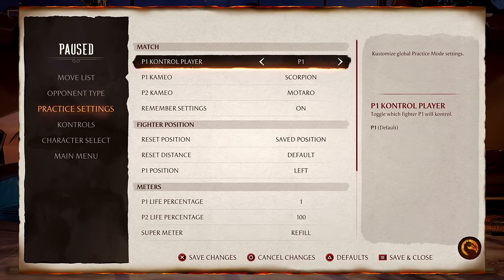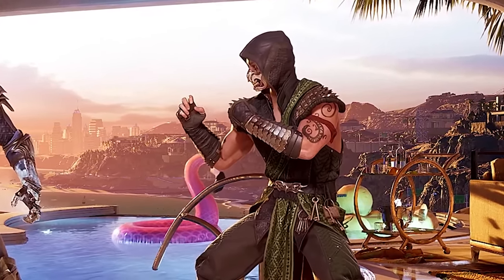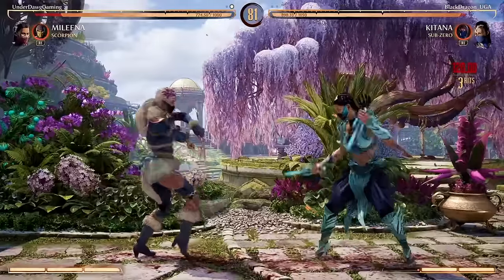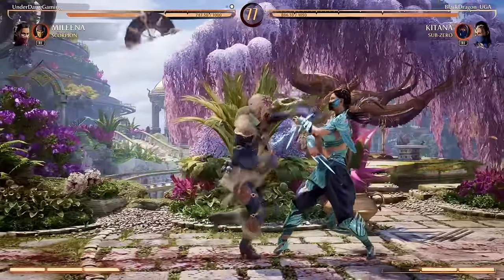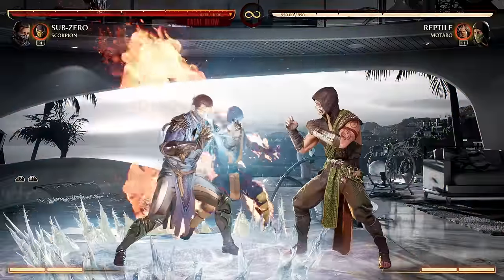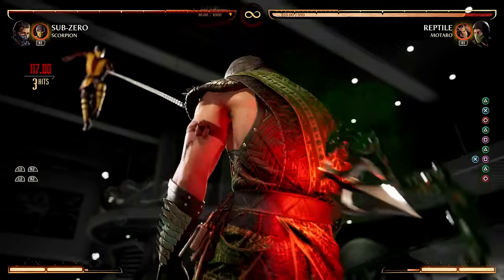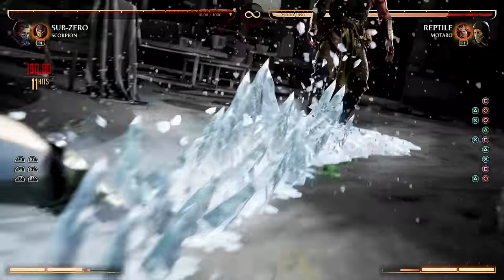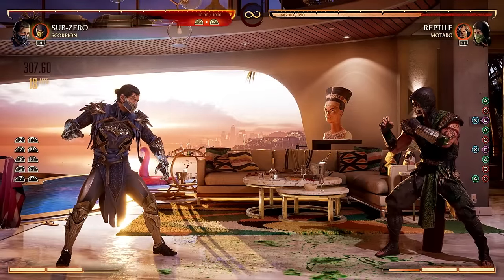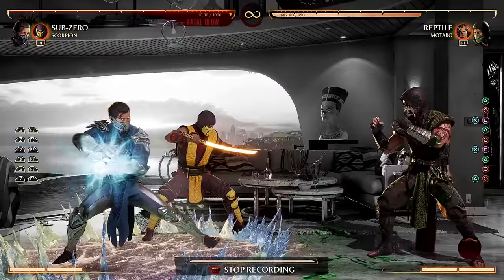Next, I'm going to test something I'm not sure about yet. I'll take control of Reptile and have a Fatal Blow done on me, then I'll be the one mashing to see if I can reduce the damage. This mechanic was copied from Mortal Kombat 11, and in that game as the opponent, if you timed the button presses correctly, you could actually reduce the damage on every single hit. I'm going to have Sub-Zero do a Fatal Blow on me and try to time my button presses... I think it's working. I reduced the damage by almost 5% — so it's not just an offensive thing, it's a defensive thing too.